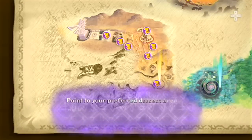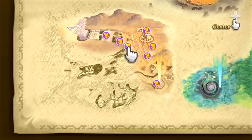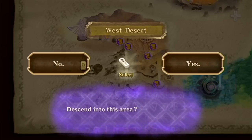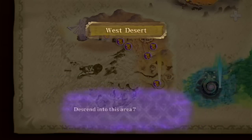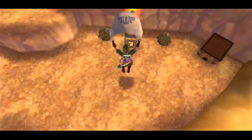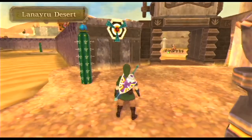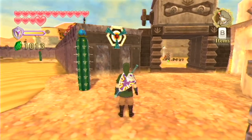Let's start by diving down into the Lanayru province. We're actually going to land at the West Desert. I know it seems kind of random and sort of out of the way, but this is the closest place we can land at to the new areas we need to go to. We're not going to start by going to those new areas right away - we're actually going to explore a couple of areas we've already been to just because there's a few things we can do and some goodies I want to pick up.